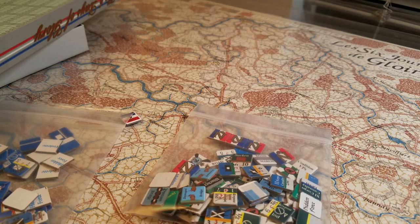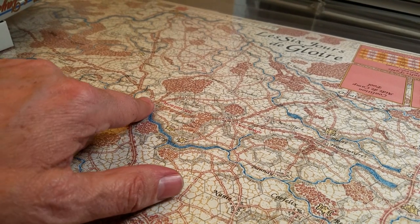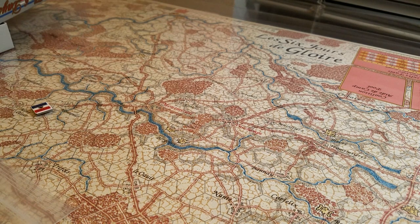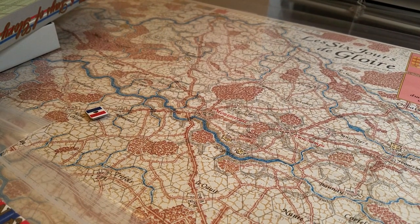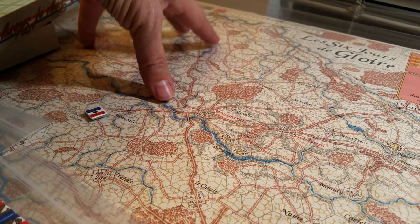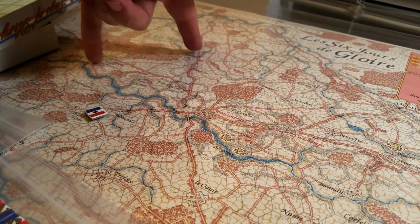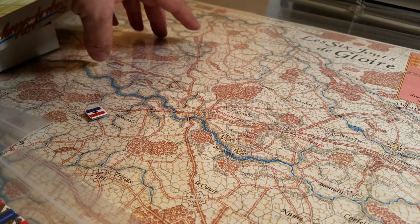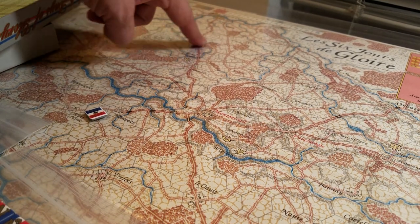Napoleon had a very easy time of it, smashing through this area here, consolidating forces, and basically blocking supply with some vedettes and cavalry units back to the supply depots — which makes everybody demoralized. That gives a plus-one on some activation rolls; there's no advance after combat, no force marching. But in a small area like this, that's not going to matter much. What it did do is prevent the Prussians and Russians from exiting the map.